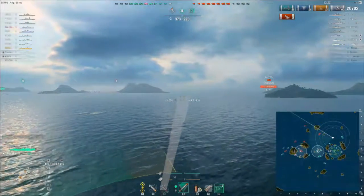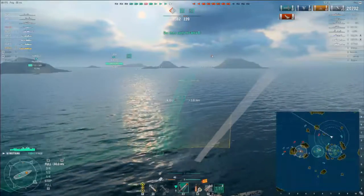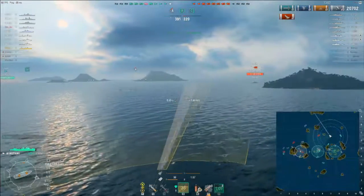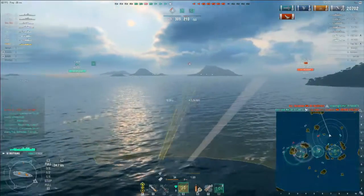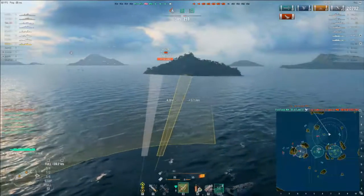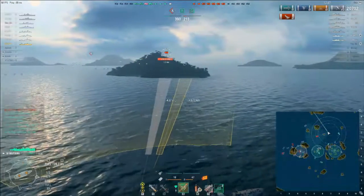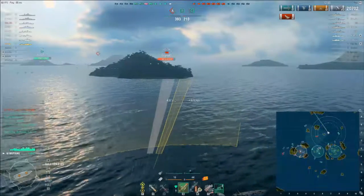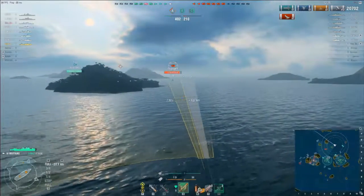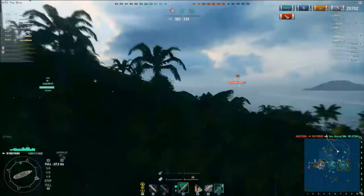I fire the first spread of torpedoes at him and hold the shot. I'm trying to figure out how close I can get — my detection is right around six kilometers, so I can afford to get close. I look around to see what the rest of my team is doing. Not confident, so I put the second spread in the water. I want this guy to get hit from as many angles as possible. I'm going to cut around behind the island to maintain contact. But if you take a look at the minimap, there's a last known marker for another battleship up this way, so I need to be conscious of that. Because I've got the Bayern spotted, everybody on my team knows where he's at — that's helping my team out.